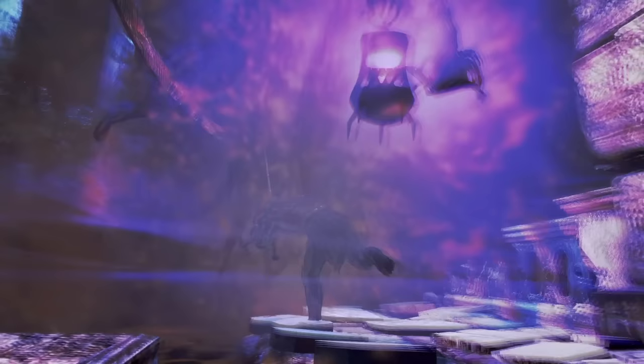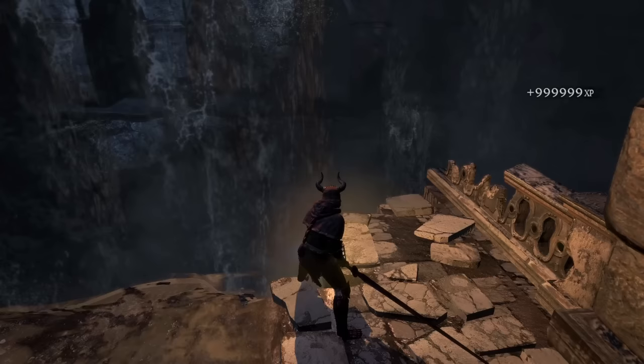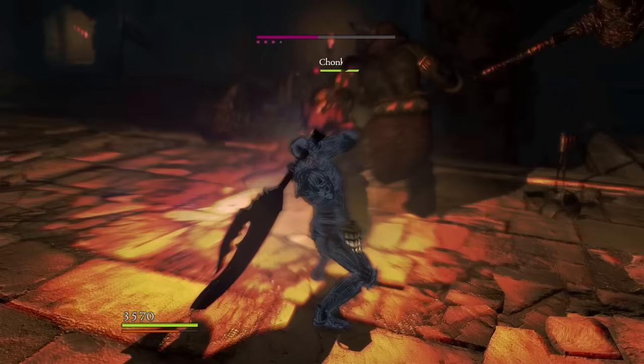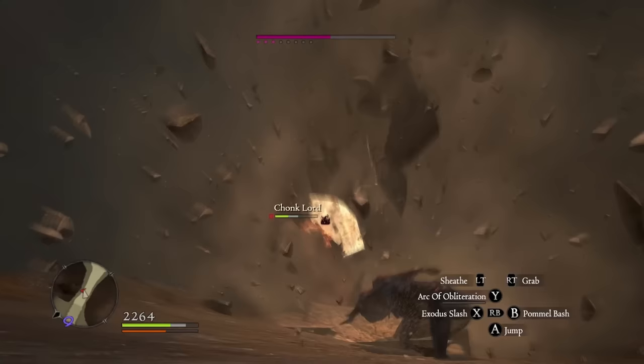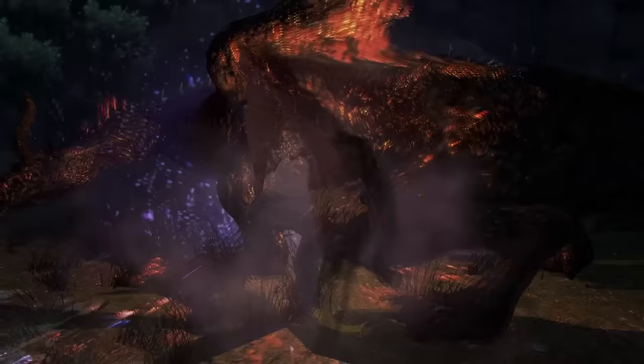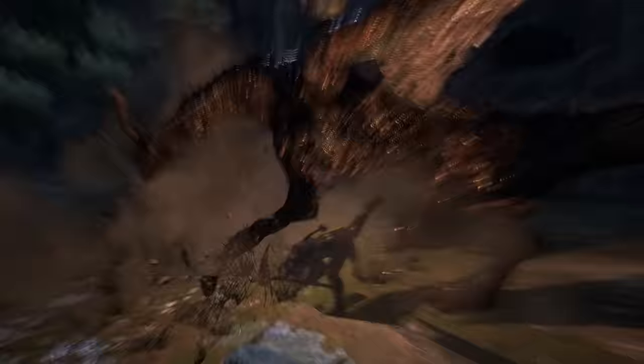Arc of Obliteration has stupidly high stagger and knockdown. Along with exploiting vulnerability windows, it can send enemies high enough into the air that they take fall damage — this works on living armors, eliminators, and even Death himself. When dealing with living armors, gravity damage via Arc of Obliteration is very potent even beyond enchanted weapons. Make sure to stack as many stagger and knockdown boosting equipment and augments as possible to consistently pull this off.